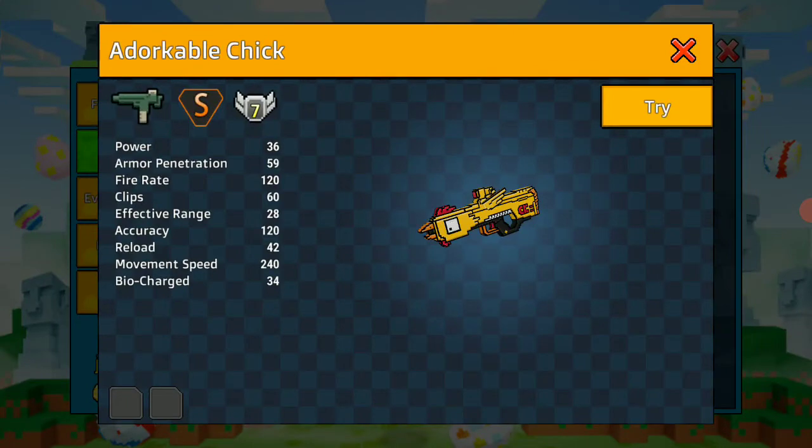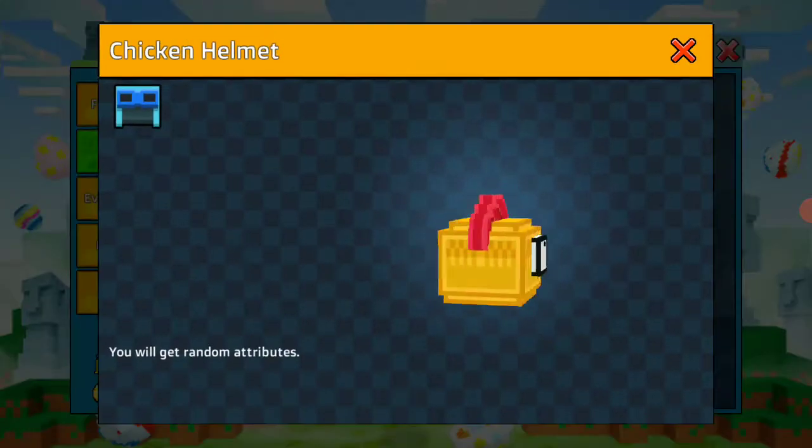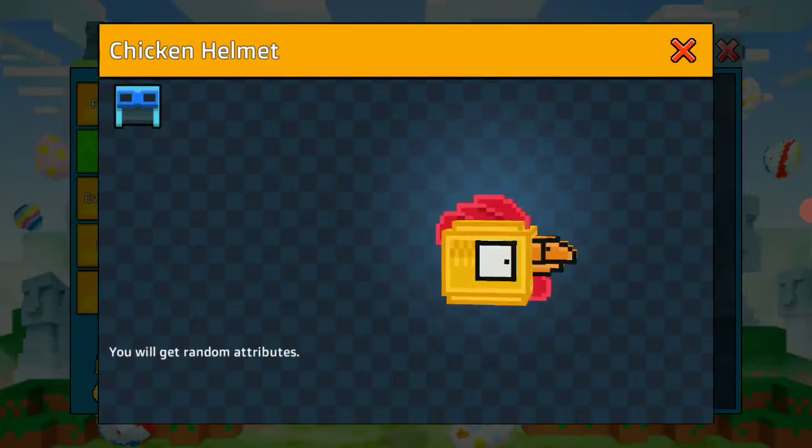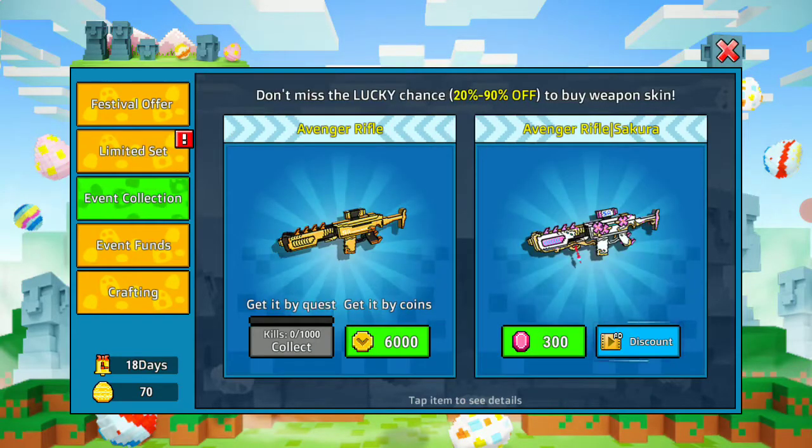Let's just try all these things. Oh, that's the thingy. You get random attributes. I still don't understand what the meaning of attributes is.